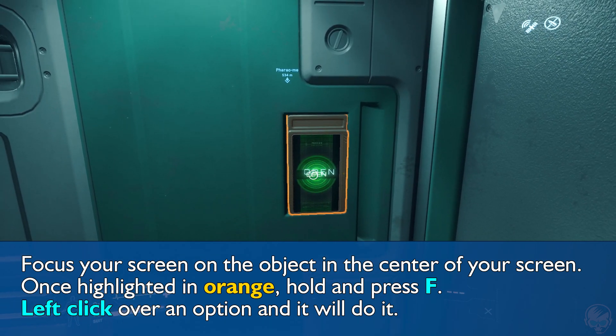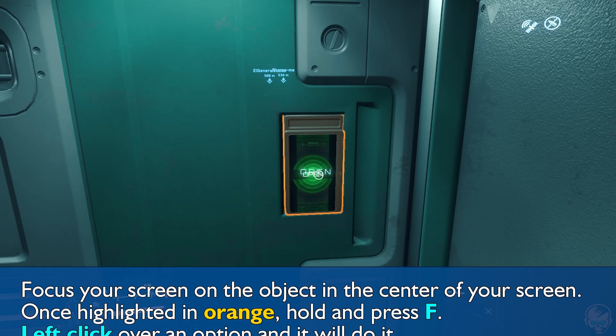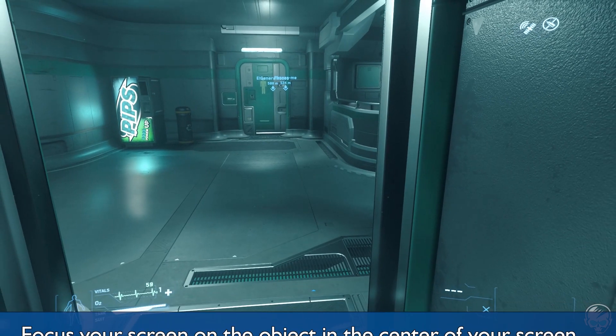In this case the door only has one option, which is open, but depending on what you're looking at there could be several different options. You just move your mouse up or down to select which one you want, and then left click — and that's it.